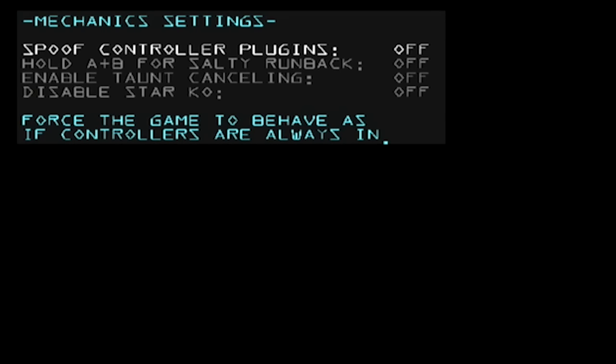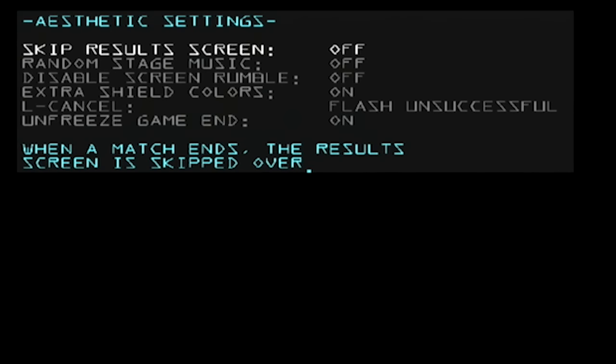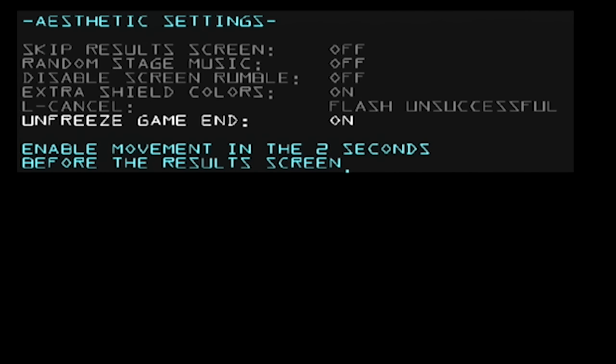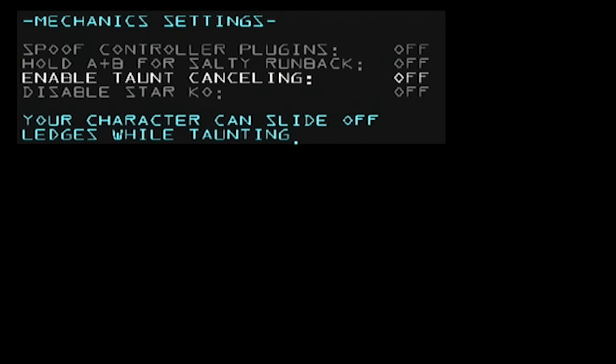In Mechanic settings, you can spoof the game to think there's a controller plugged in, in case you only have one controller but want a CPU to stand there while you're practicing tech skill. You can hold A+B for a salty runback, which basically restarts the match. I found that if you have this on in tandem with unfreeze game end, you can't actually use salty runback — so if you're going to use salty runback, I suggest turning off unfreeze game end. Enable taunt cancelling is pretty cool — you can run to an edge, press taunt, continue moving, but still hear your taunt. That was a Smash 64 thing that they were able to put into 20XX.